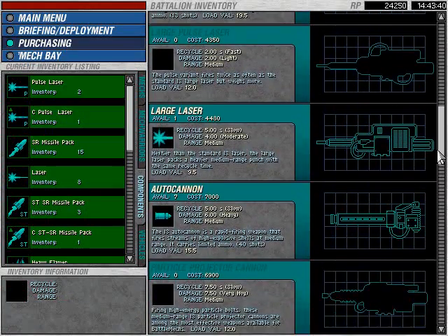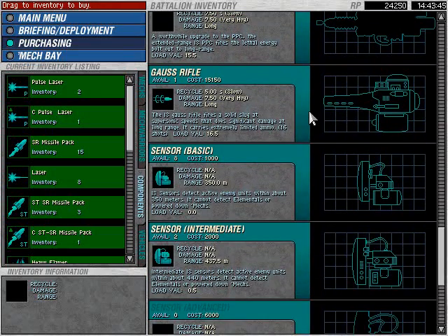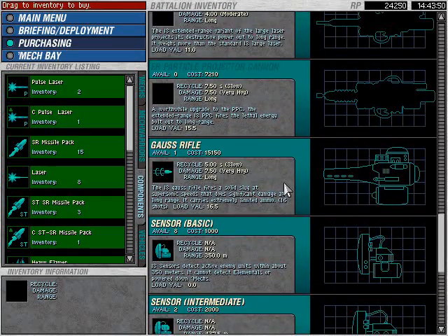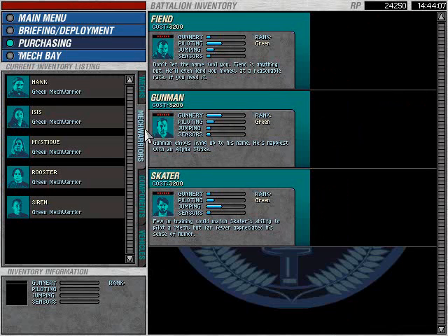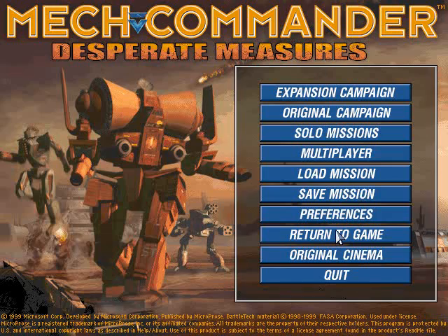Starting with Operation 2, we have more weapons available. Still no PPCs, unfortunately. Wow, I must have missed that last time — Gauss Rifle. It's only got 16 shots unfortunately, despite its very long range. And we do have refit trucks, 35 tons, which will repair your armor and replenish your ammo in the field. Very useful. No good pilots, but back to the game.